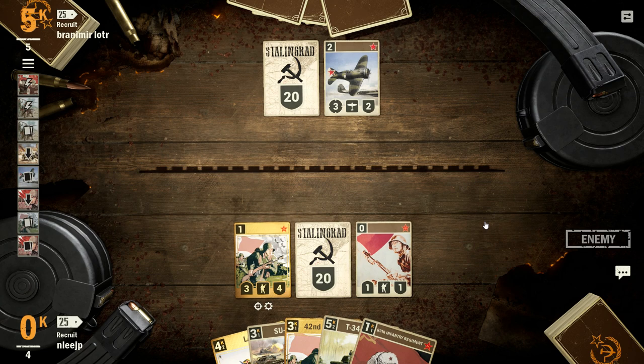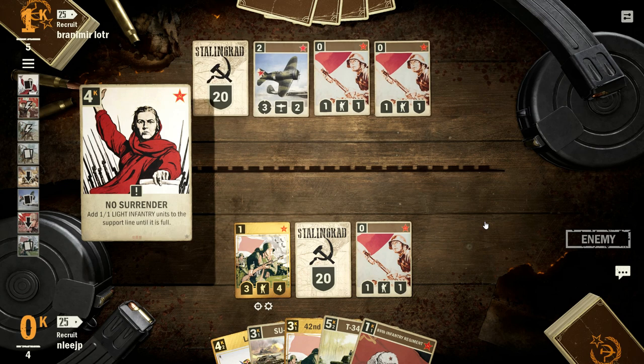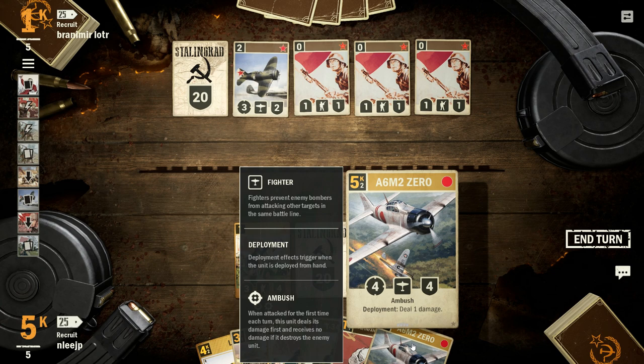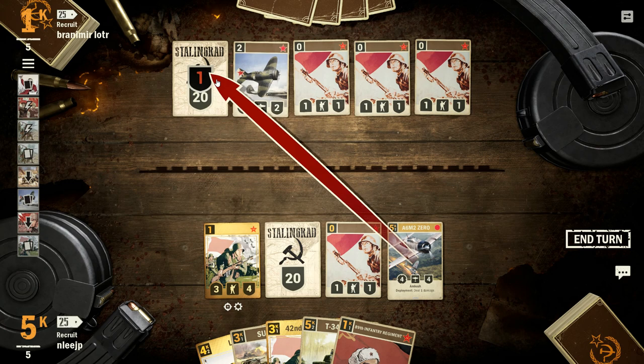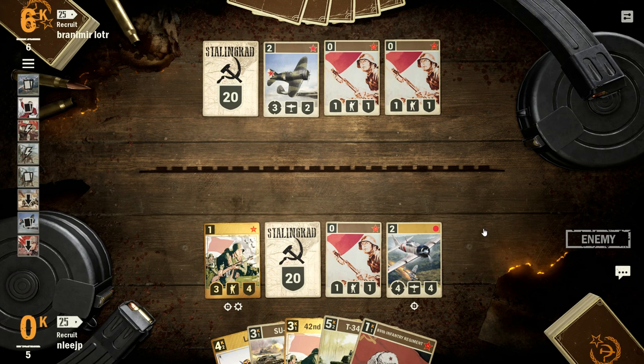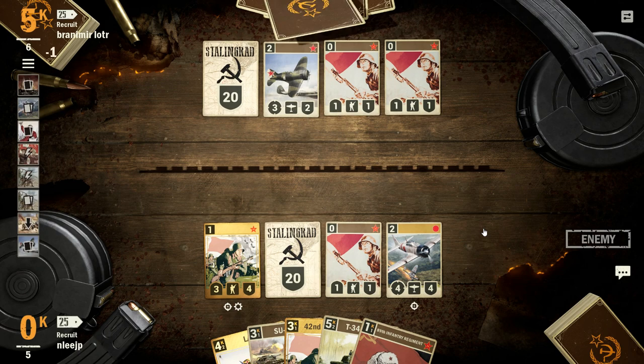It looks like we're up against the Russian aggro deck, or the rush deck as it's been called — whatever gets these 1-1s on the table quickly and then looks to boost them. I'm going to take advantage here and take one out. I don't know exactly what the composition of my opponent's deck is, so I'd better be a little bit careful just in case. I could have taken out a stronger unit there, but I'm going to wait and see a little bit on what he's up to. And of course he blows my great unit out of the sky.